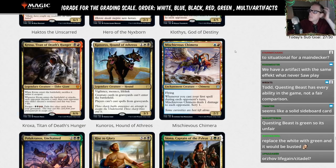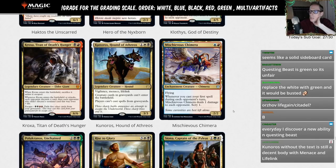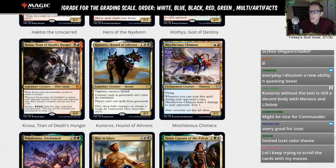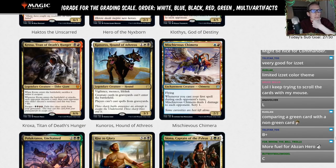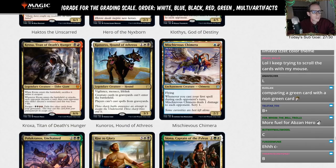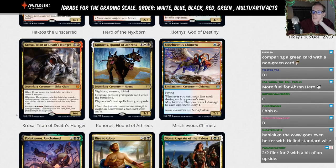Mischievous Chimera: blue and a red for a 2/2 flyer. Whenever you cast your first spell during your opponent's turn, Mischievous Chimera deals one damage to each opponent and you scry one. For two mana you get a 2/2 flyer, do some damage, and scry on their turn — not bad, not amazing. A pretty good decent little card. I'm going to give this a C.